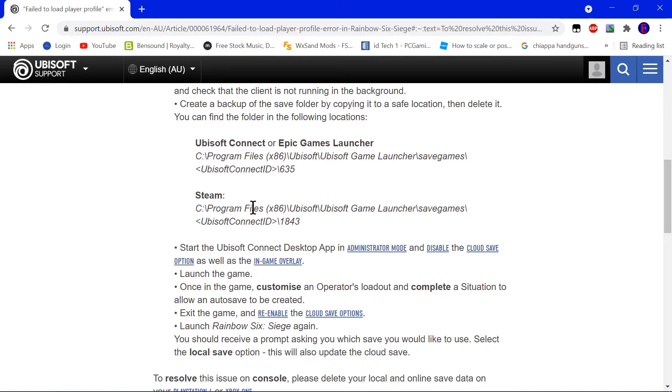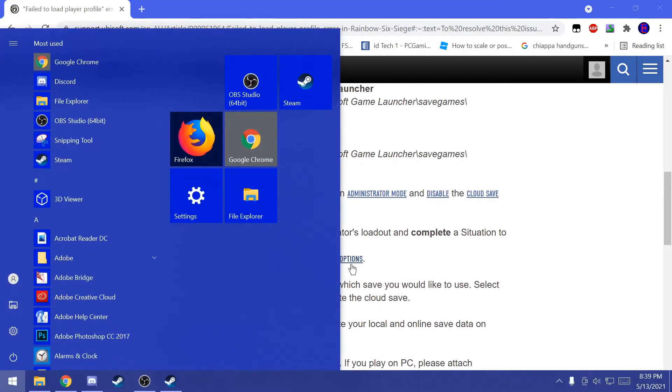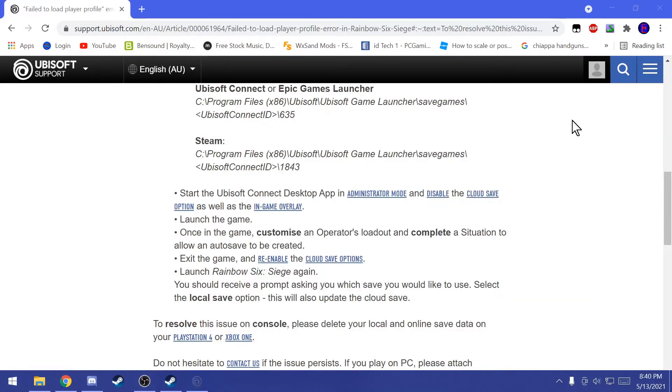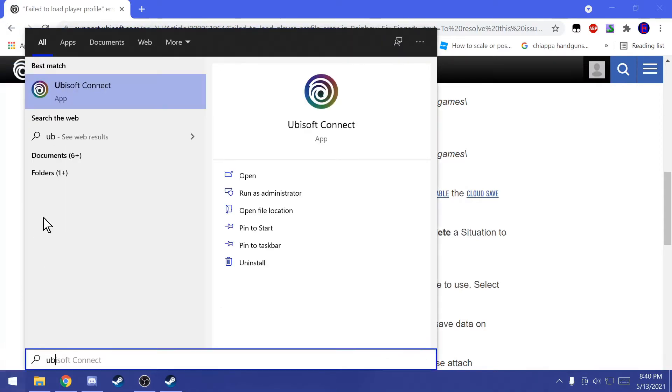Now that we have deleted our file, it wants us to start the Ubisoft desktop app. Go ahead and type 'Ubisoft Connect' and start that up. It wants us to start in admin mode, so let's go ahead and start that back up in admin mode — right click, run as administrator, yes.